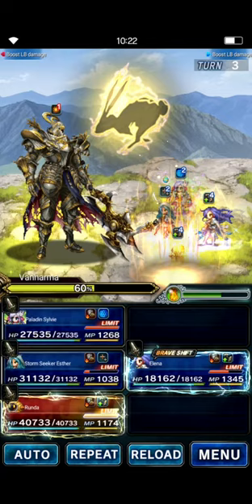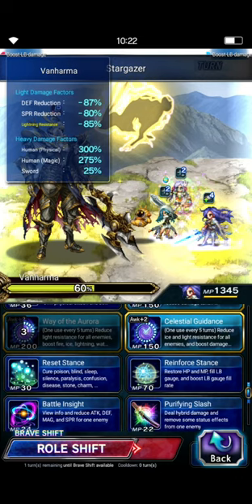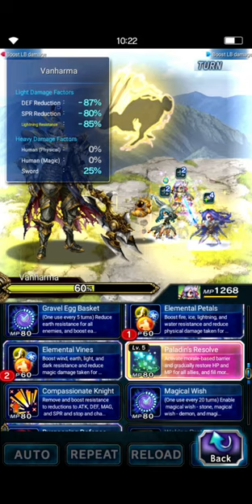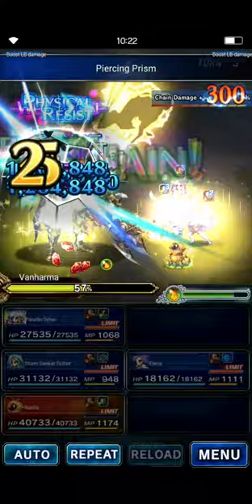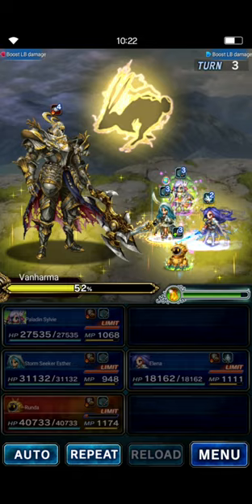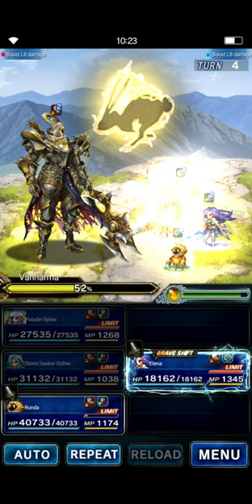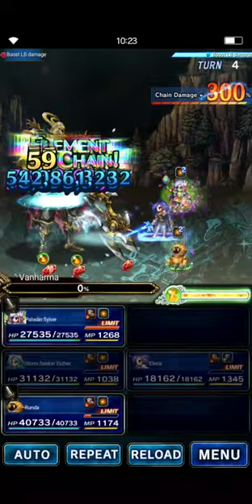Now Runda can do his SLB. Esther and Elena will just get set up again — chain it up, do a little side damage. Sylvie doesn't really need to do much here, so she can just do her buffs. These two will just chain it up. You'll notice he's got Physical Resistance up — we're still dealing good damage, but that will go away next turn for our final burst where we will kill this thing big time. Now we just go in for the kill — should be easy peasy. Chain it up. And there you go, easy peasy.